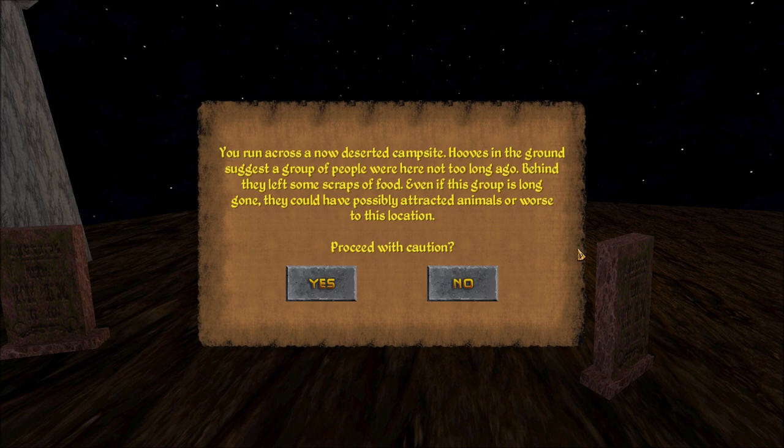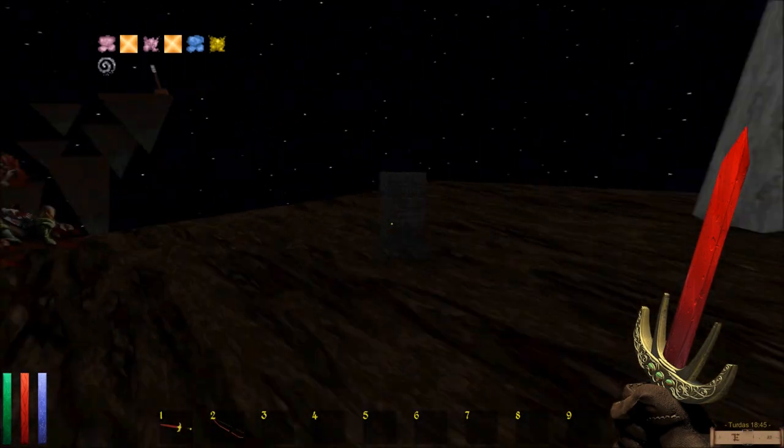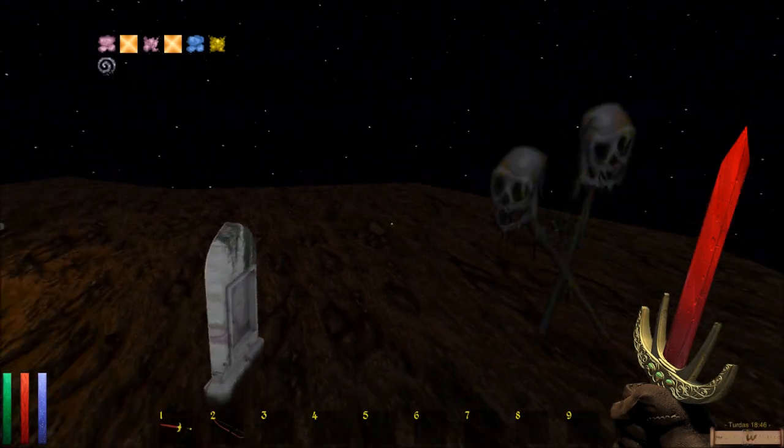You run across a now deserted campsite. Hooves in the ground suggest a group of people were here not too long ago. They left some scraps of food. Even if this group is long gone, they could have possibly attracted animals or worse to this location. Proceed with caution — yes. It's still going to have an animal. We always do.